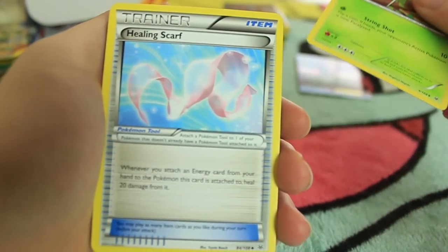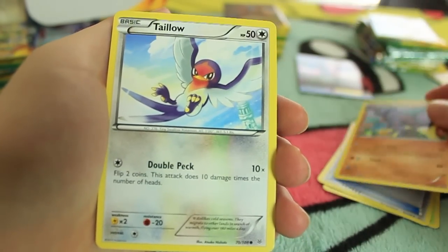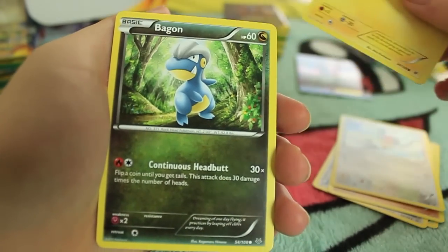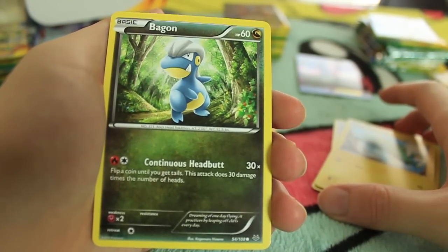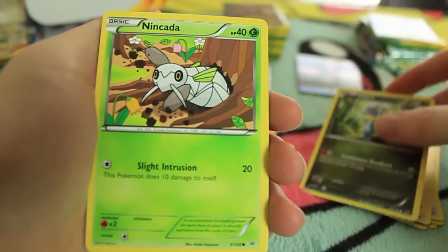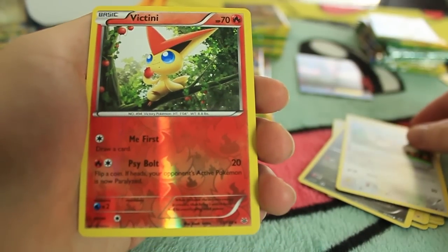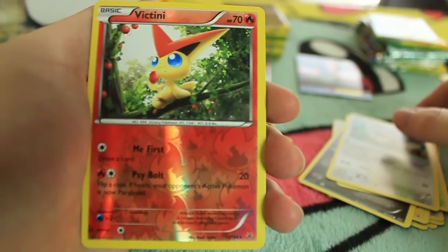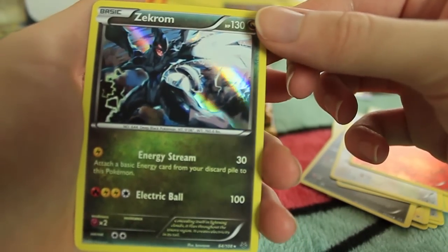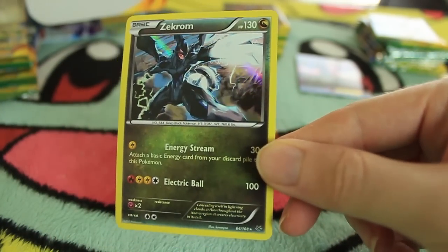So here we have a Silcoon, a Healing Scarf, Gliscor, a Tailow, Electrike. Another Bagon - so there's actually two different arts for Bagon. We have Nincada. Pidove. Victini - that is a rare Reverse Holo, very cool. And the last card is a Holographic Zekrom. A very, very nice art on that one. Sick.